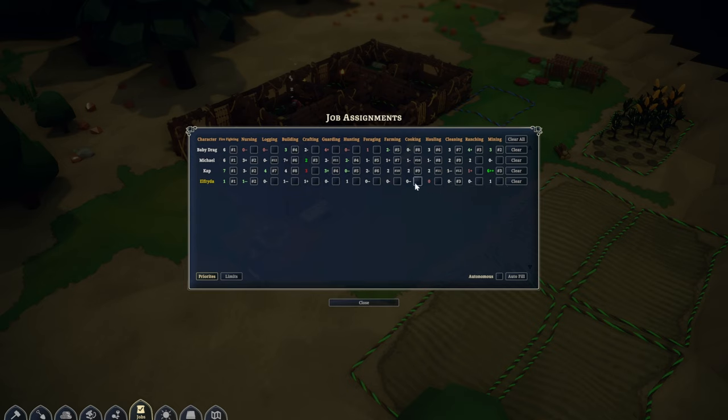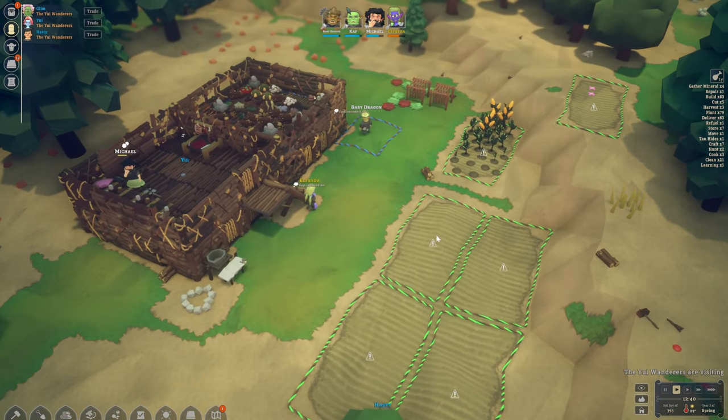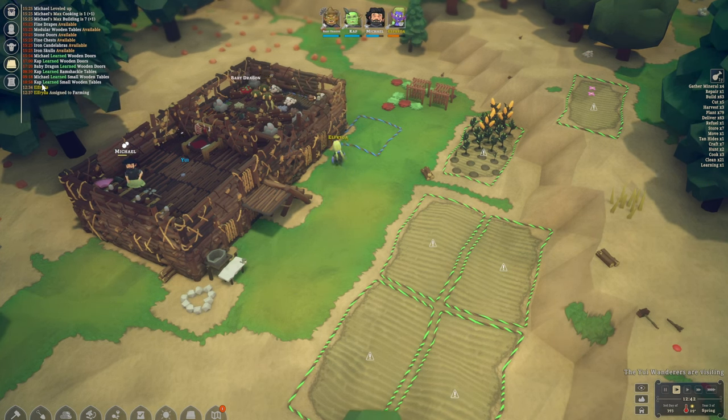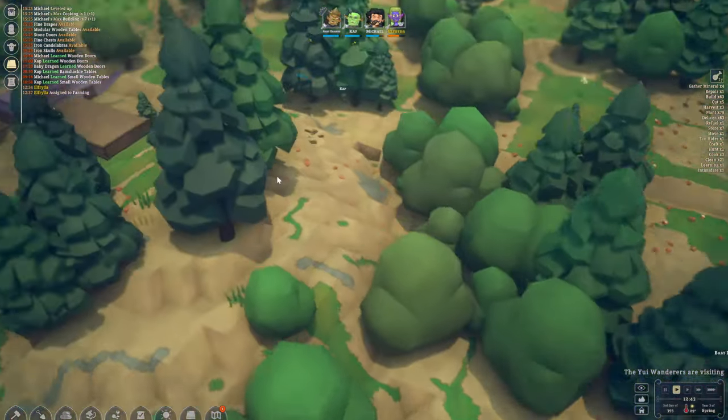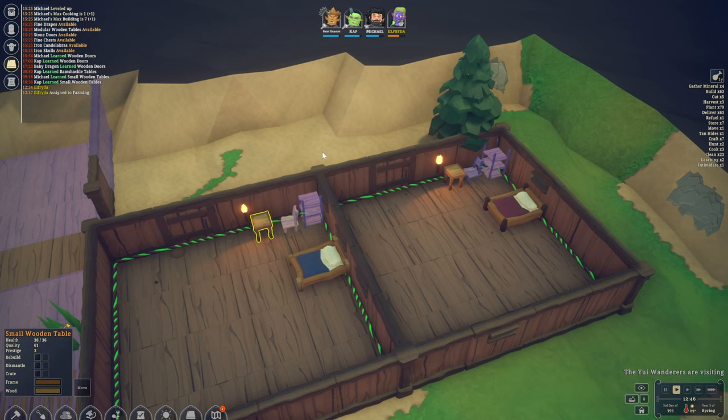We'll start with cleaning, then perhaps — what else could you do? Foraging — yes, farming, help us out with that as well. What else? Hunting should be okay, and maybe logging. There you go — that's definitely gonna help us quite a little bit. We learned quite a few things whilst talking to her. The beds are built, we also have the tables.